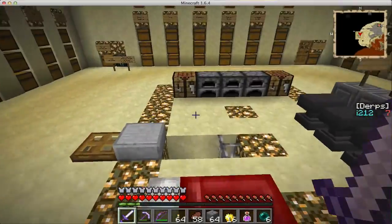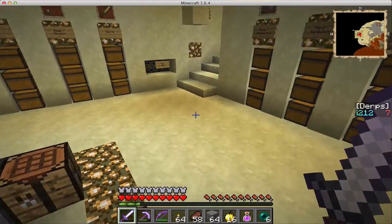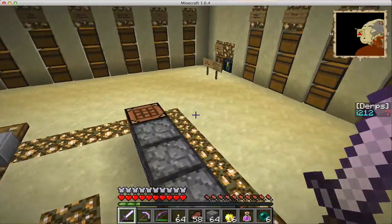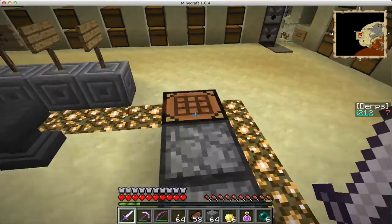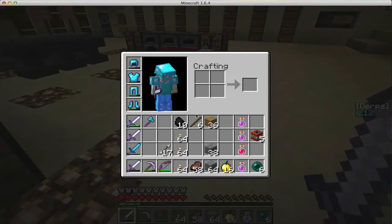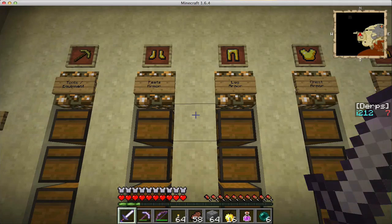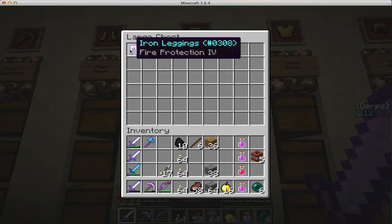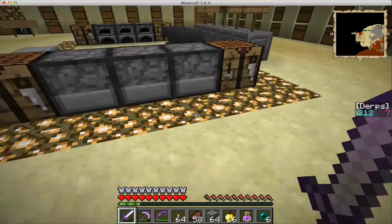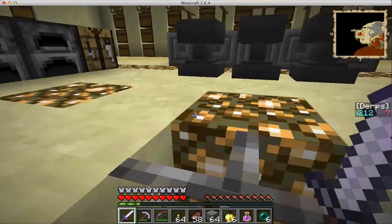Welcome to episode 21 of Inferno Minds. As you can see, we are not where we left off — we're back at the storage room. I figured off-camera I would try to get to that lapis box, since the method I used would be a bridging thing, not the funnest to watch. I was able to find what was inside: a couple of chests. One had a whole set of iron armor with Fire Protection IV — it's called Envelopian Fire Armor, which is definitely a nod to Amlup.